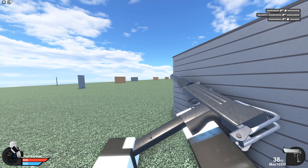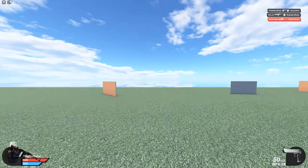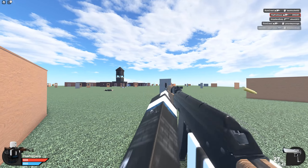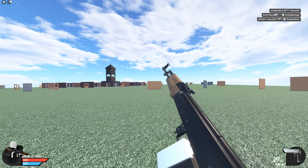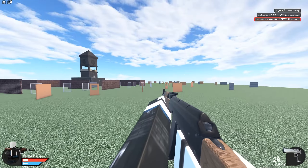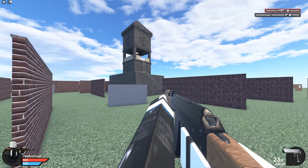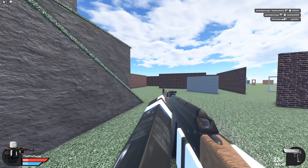MAC 10 SD - it's an integrated suppressor. Let's not use that gun, it's too powerful. Like, compared to anything else, the ARP. Actually, the SVU might be the most powerful gun in the game, because it's like super fast semi-automatic one-tap headshot with a scope.